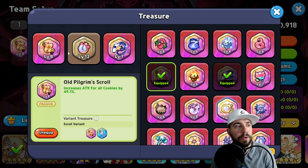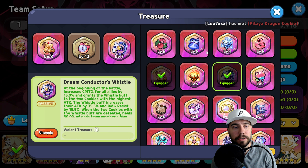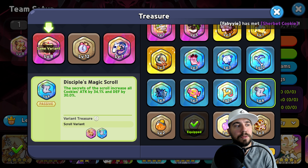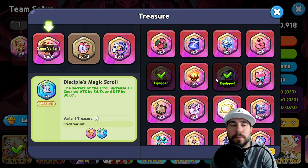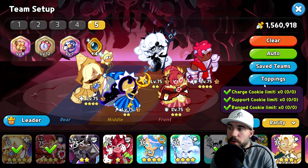For treasures, we're going with Old Pilgrim's Scroll, Squishy Jelly Watch for cooldown, and Dream Conductor's Whistle. A couple of things you can think about switching out: you can grab the Sleepyhead Jelly Watch, or consider Disciple's Magic Scroll if you want more crit damage — again, as an option for your damage dealers and AoE cookies.